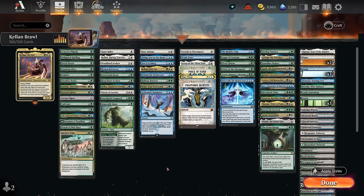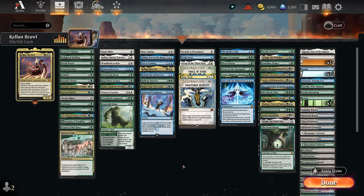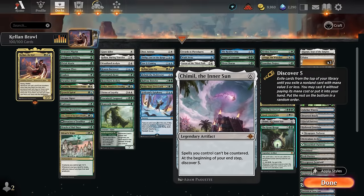Then you also have the foretell mechanic — Elrond's Epiphany is a great example. You can exile it for two mana and then later cast it for seven to take an extra turn, make a pair of bird tokens, and then potentially put a seven mana permanent into play from your hand for free. And then you also have older mechanics like flashback on Storm the Festival — another way to cast a spell from your graveyard and trigger Kellan. There's also the discover mechanic with the Inner Sun, so that's another way to get the ability going.